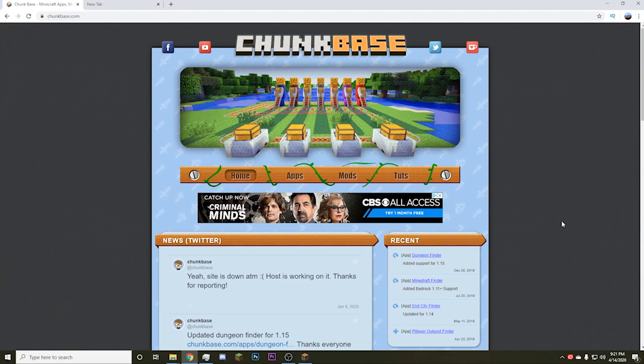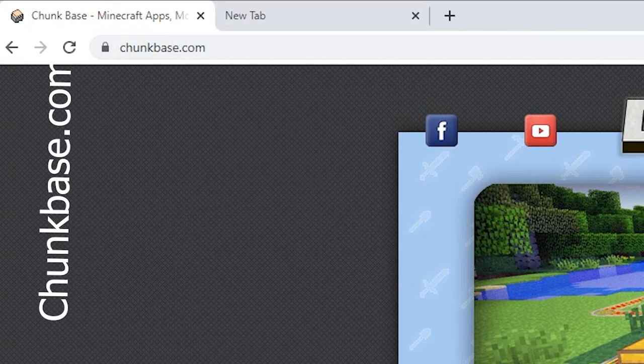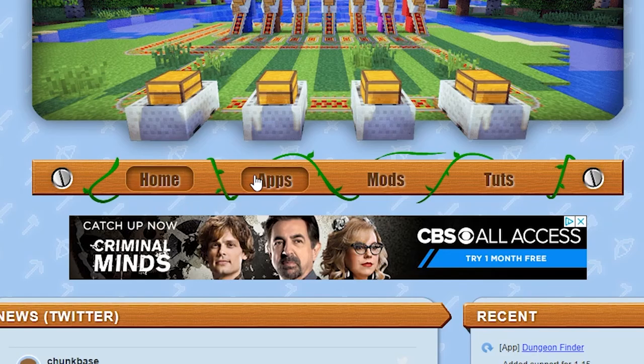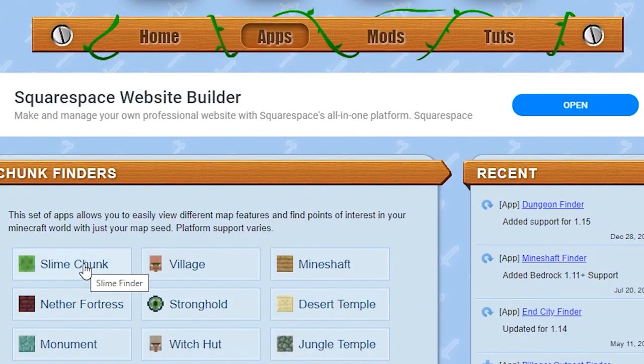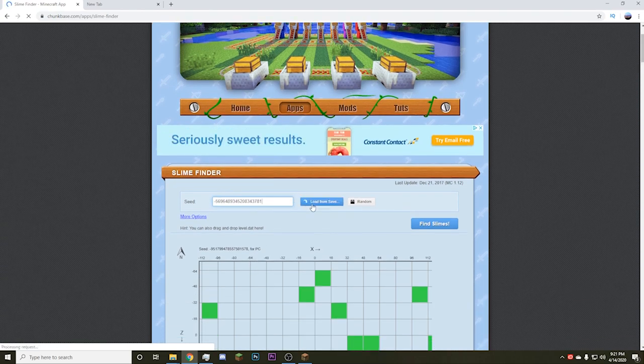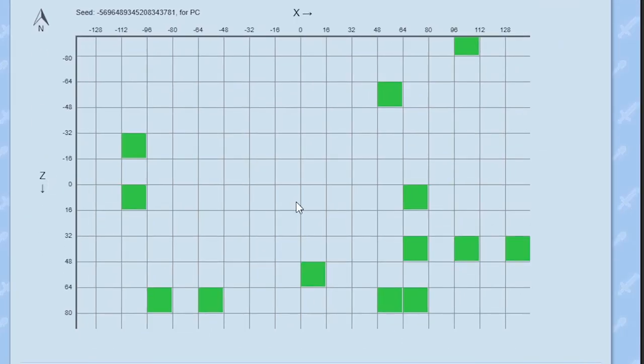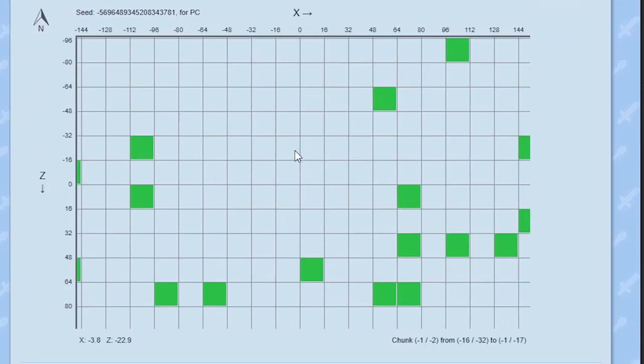Alright guys, so once you guys have copied down that seed, you're going to want to go to this website: chunkbase.com. I'll provide the link in the description below if you can't see it or anything like that. Once you get there, you're going to want to go to Apps and then select Slime Chunk. Then you're going to want to go ahead and paste your seed and then click Find Slimes. So these are the slime chunks that I have currently on my map. You're going to want to hover over them and down here it'll show you the XYZ coordinates, and that is where you're going to want to be mining for these slime chunks.